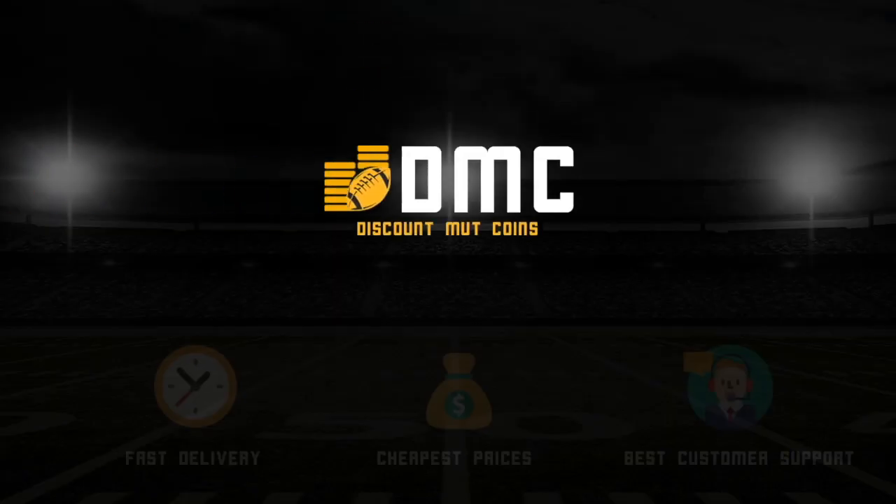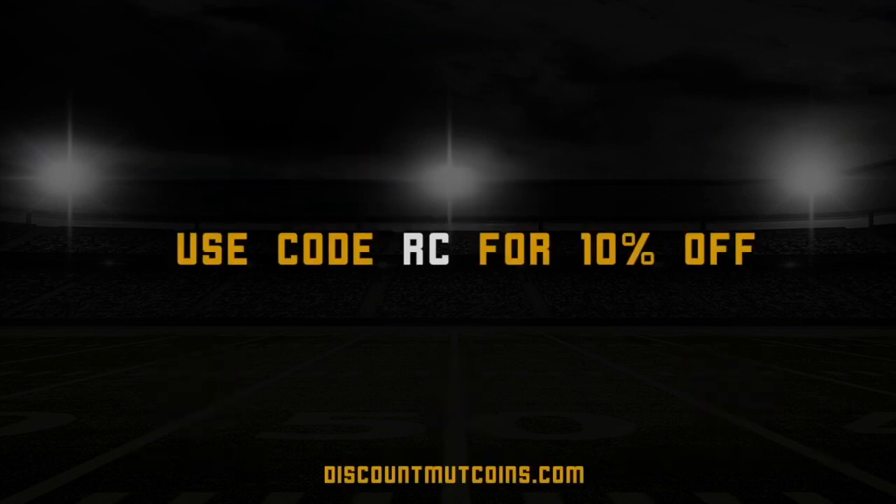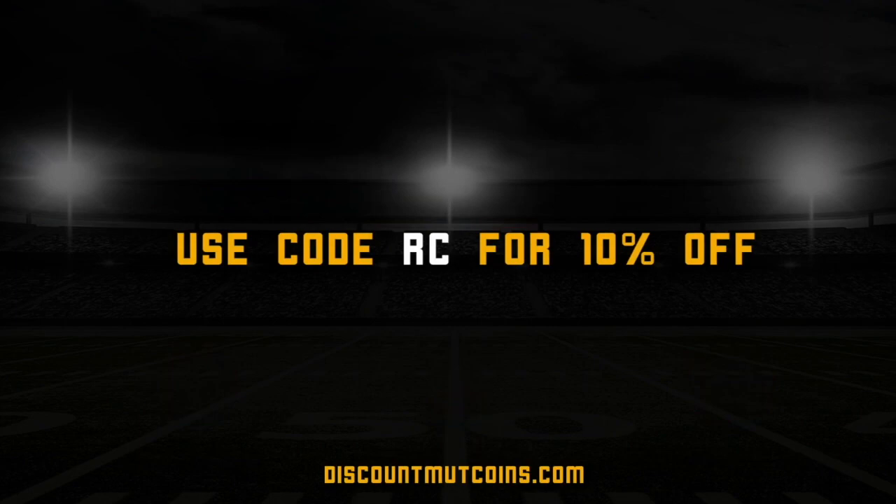Before we put together this team, we're definitely gonna open up a couple legend packs. Go to MaddenTurf.com and use code RC for a percent off - that's going to end on Tuesday and go back down to the regular 10%. Get the membership, get Skimbo. Also, looking to buy or sell Madden 21 coins, hit up Discount Mutt Coins for the best rate and top customer service, and use code RC for 10% off. Those are my guys, I trust them and so should you.